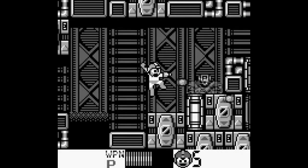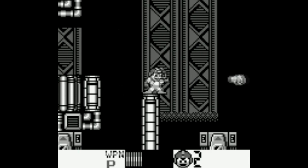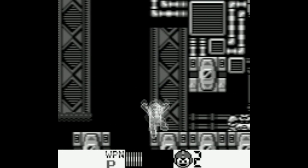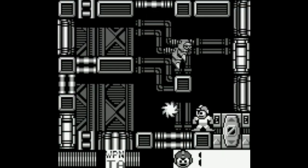The arm cannon is a little different. Instead of just being able to charge and fire, the arm itself detaches to hit an enemy, then it comes back to you. That's your default weapon, the Mega Arm, so that's pretty cool. Rush is there to help, of course, but you also get Tango, who turns into a buzzsaw and attacks enemies.